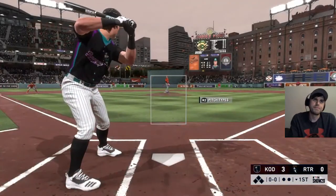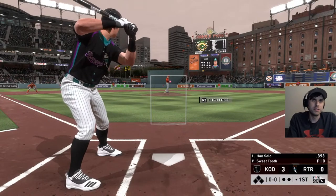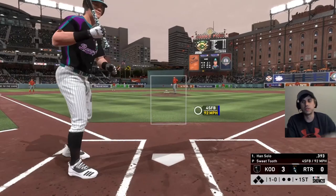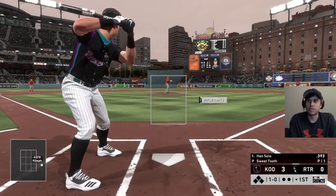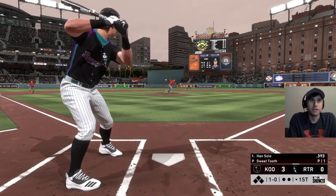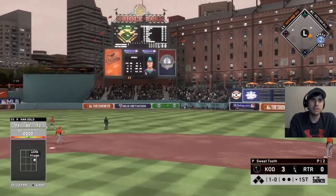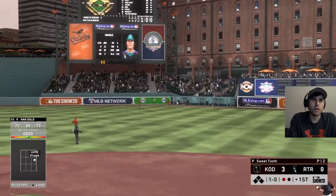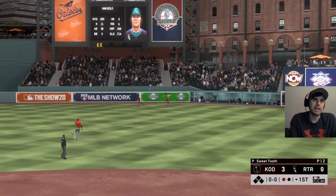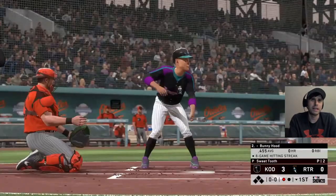They just subbed out Wander, so there's someone else at shortstop now. But the same rule still applies — if their shortstop hits into a double play, we could still unlock Wander. Sweet Tooth is their pitcher — a sidearm pitcher — and I had a bad game against him earlier this season, only got like one or two hits.